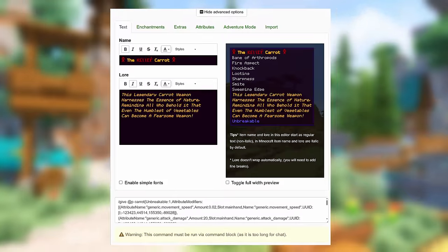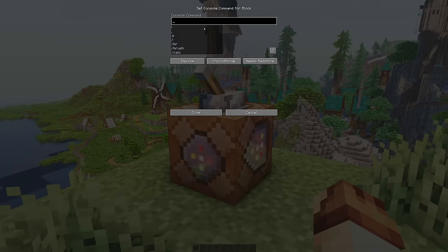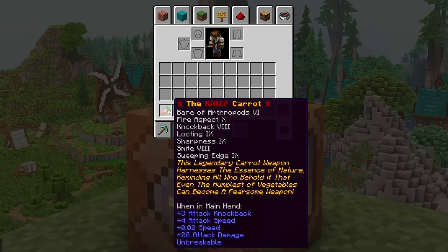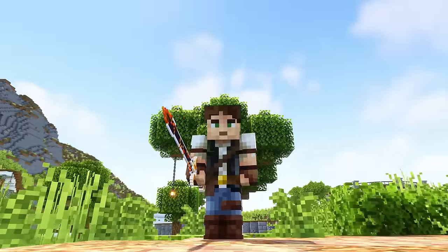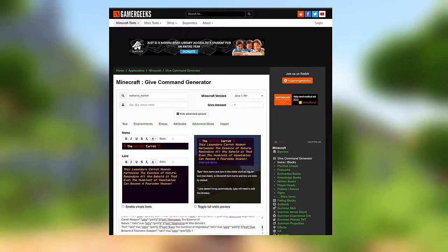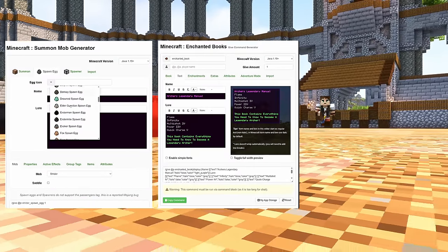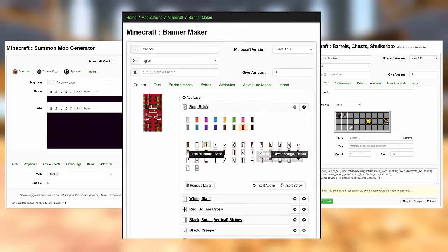Once you're done customizing, literally all you have to do is copy this entire command line and paste it into the command block — and just like that you have officially become Thanos. The crazy part about this website is that it comes with multiple tools which allow you to not only create custom items but also custom mobs, enchant books, pre-filled chests, and banner generators. It's honestly incredibly useful.